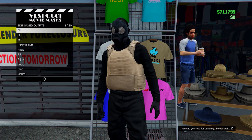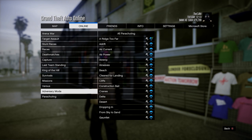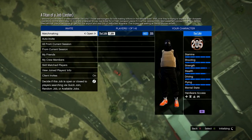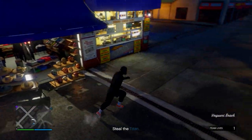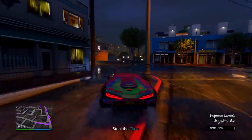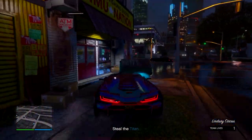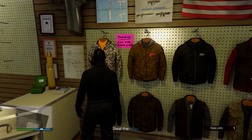At the mask store, go into any menu and save in slot number one, overwriting the save. Open your pause menu, go to Online, Jobs, Play Job, Rockstar Created, Missions, and start a Titan of a Job. In the mission, the peach plate carrier will be gone and you'll have the gas mask. Head to any Ammo-Nation in the mission, save your outfit to slot one, overwrite the save, then quit the job using your phone.